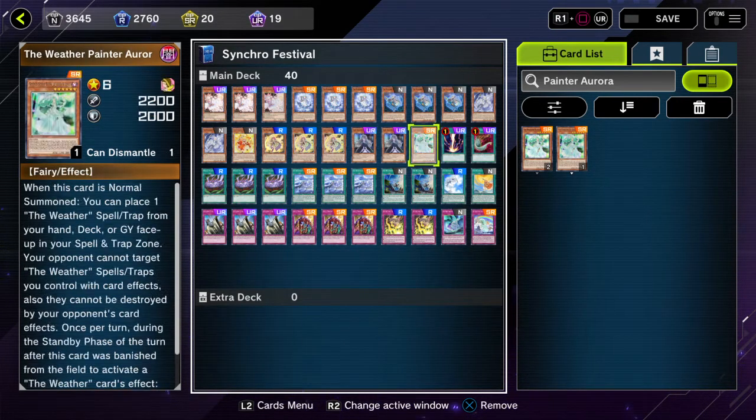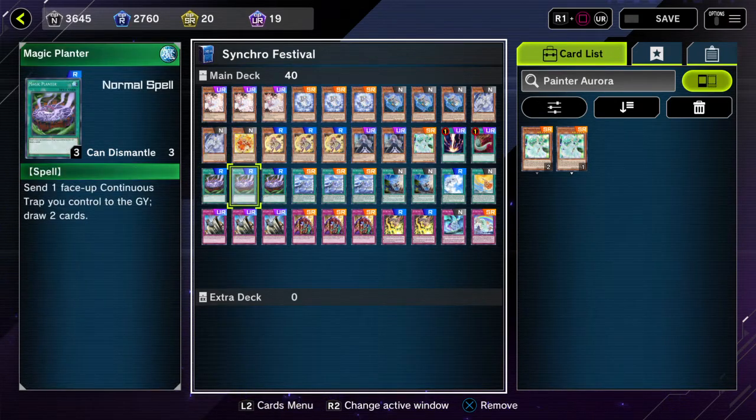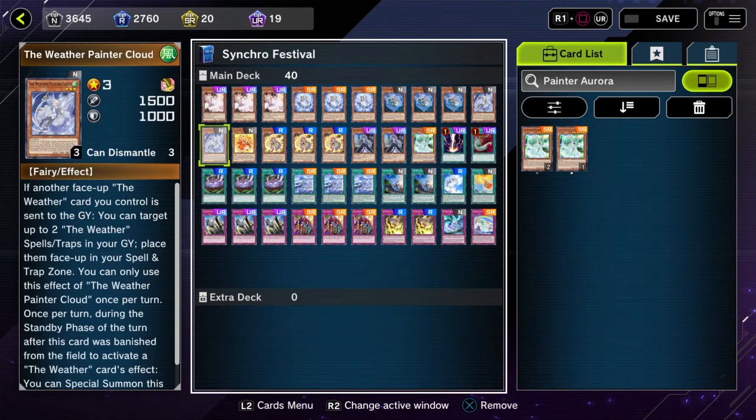For the spell lineup: Raigeki, Harpie's Feather Duster, and three Magic Planners. Before anyone says anything about why there's no Prosperity — first of all, you can't use Prosperity in the Synchro format. So instead I added in Magic Planners. What this does is send one face-up continuous trap you control to the grave, draw two cards. The cool interaction with Cloud is that whenever you have one of your continuous traps up, you can send one of the Weather continuous traps, draw your two, and then Cloud can just place it right back — so you're essentially getting major pluses.